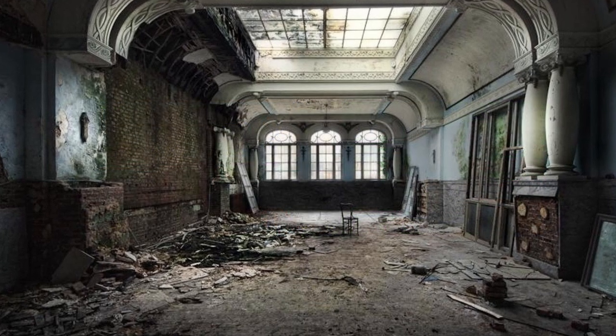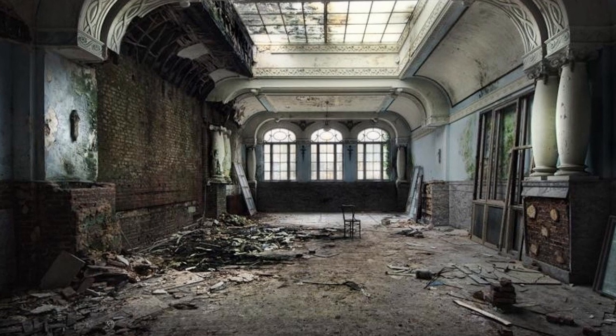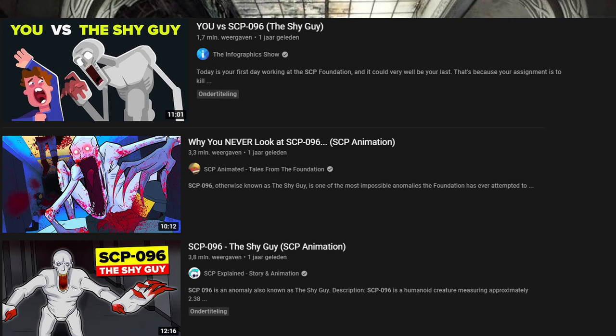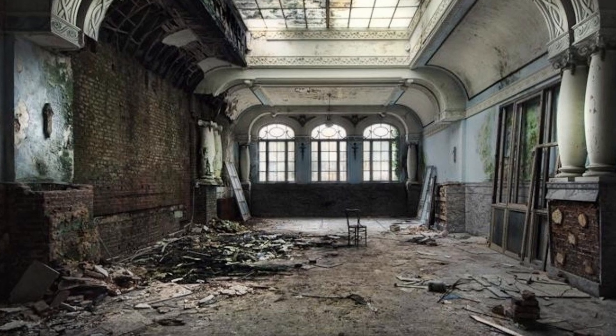SCP 096 is probably one of the most popular SCPs, along with SCP 173 and SCP 682. Many channels picked up on this and created many videos which boosted their channels. There was a time when I only had SCP animations in my recommendations. To be honest, SCP 096 deserves its own Netflix series.